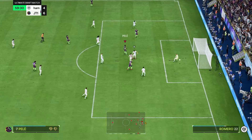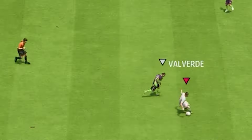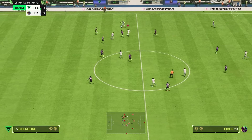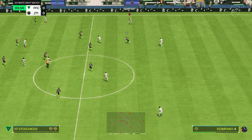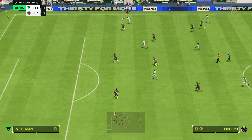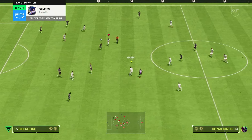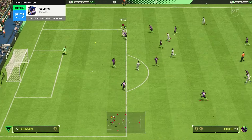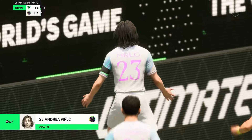Straight in — straight to Ronaldo, straight to Pele. What a bit of play, and that is what his passing can do. Just dictating play wherever he goes. The one thing that's really good for Pirlo is if you are calm and collective with him — maybe not necessarily run into crazy situations, because it's not as if he's going to be able to do everything. His physical is nice but he's not going to be able to bash on Virgil van Dijk all the time. But he definitely will be able to do a hell of a lot more compared to previous versions.